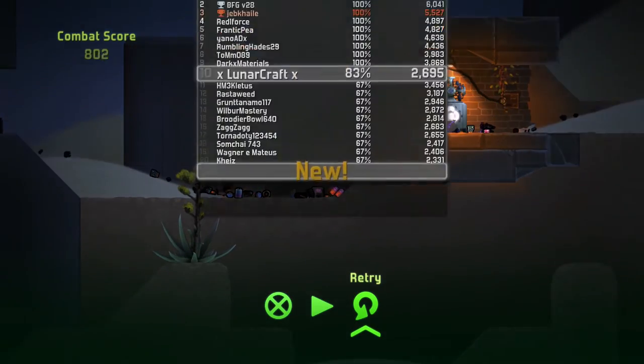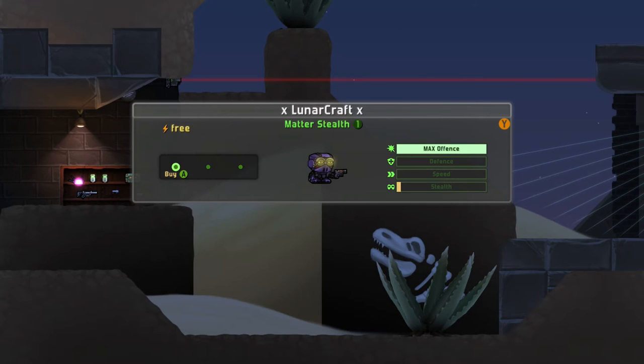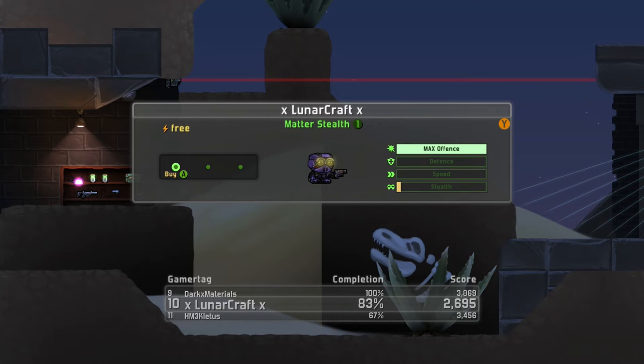Alright, so we're here on the level, and before we even start I'm going to give you our first tip: choose the max offense character. Basically he has a shield that will deflect bullets once you get a certain amount of health taken off, and second, he has a weapon — more importantly — which if you duck down, he will auto aim onto enemies that are really far away, most of which can't see you, and you can just shoot them from far away.